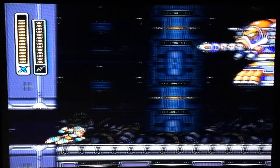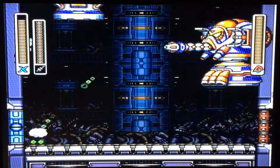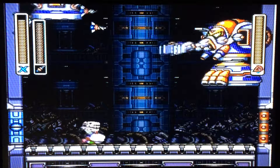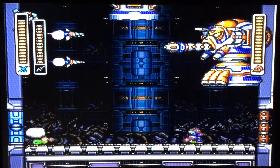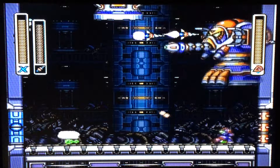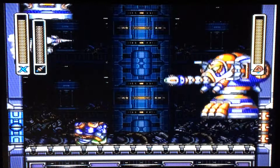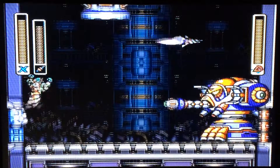This guy is a bit of a troll in some aspects. The easiest way to beat him is just keep climbing this wall - make sure he doesn't do that, that's just a demonstration. If you shoot the Tornado Fang at the right distance, you should be able to hit his face.